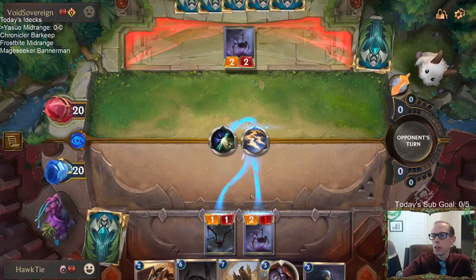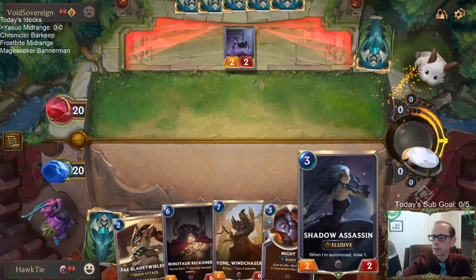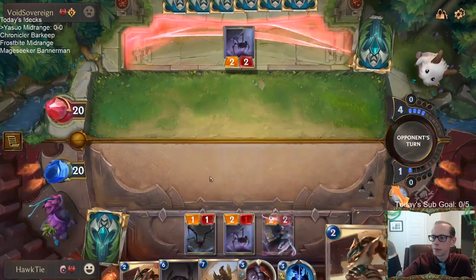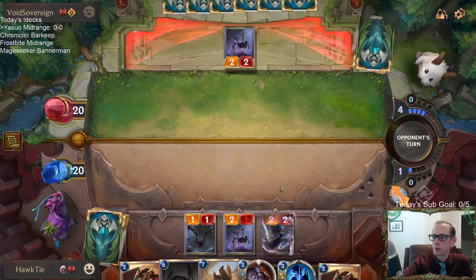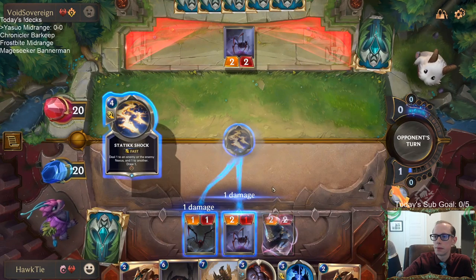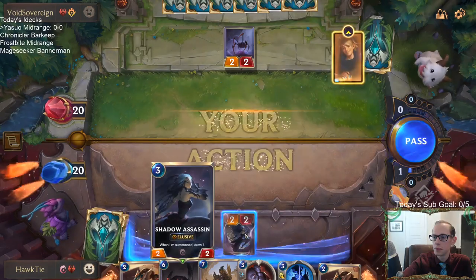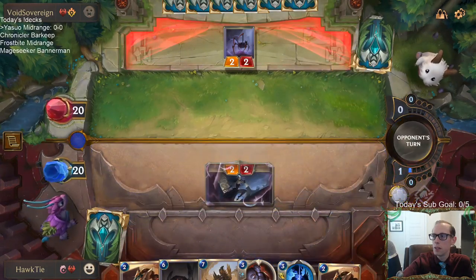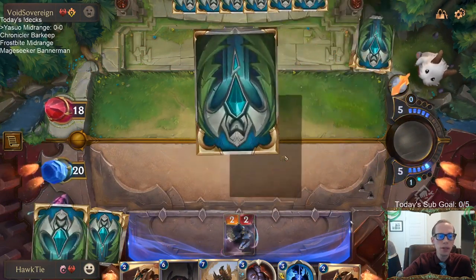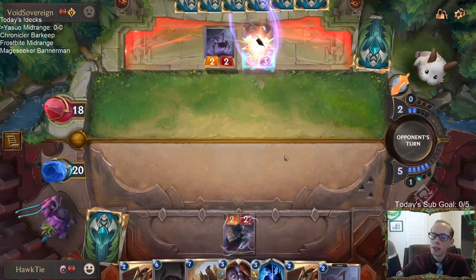We're going to deny that. They want to kill both of our things and draw a card — not going to let that happen. We'll deny that. How do they have so many of this card all the time? It gets the two Ezreal triggers also. The card's just pretty perfect. Keep it as is.